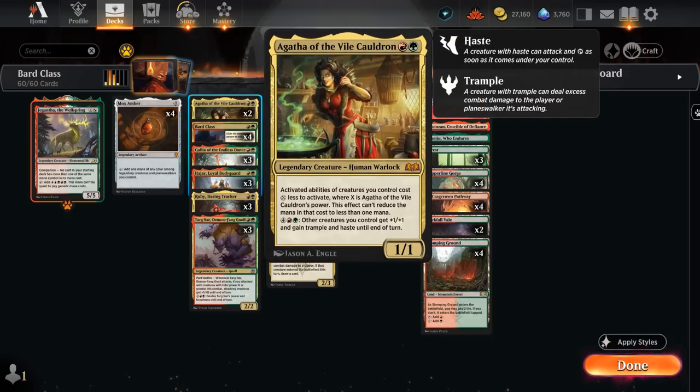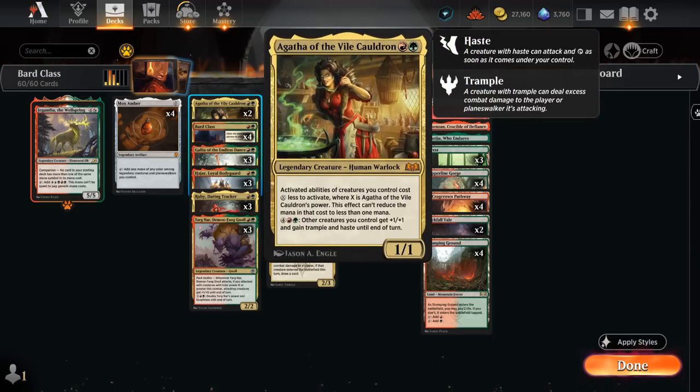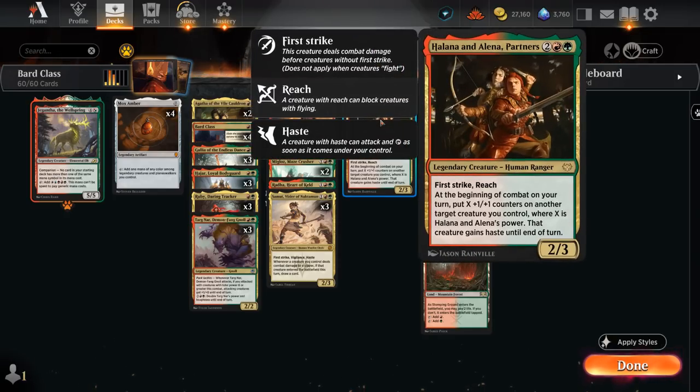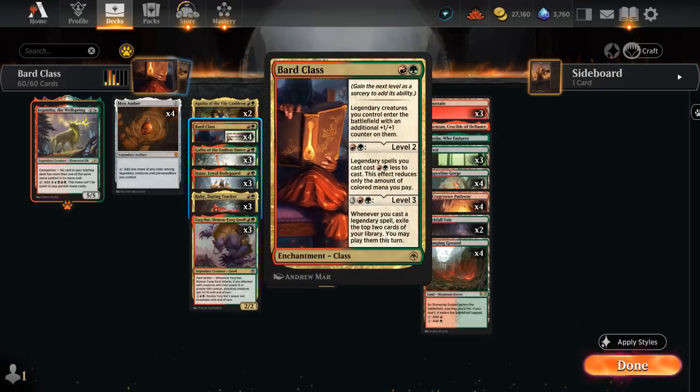We also have two copies of Agatha, which says activated abilities of creatures we control cost X less to activate, where X is Agatha's power. For 6 mana, other creatures we control get +1 and gain trample and haste until end of turn. It's never actually going to cost 6 mana since Agatha by default has 1 power, discounting it down to 5. But with a Bard Class, Agatha will enter with a +1 counter, so that's already a 2 mana discount, and there's even more ways to increase Agatha's power — multiple Bard Classes, Domri giving the team 1 extra power, and partners which can put potentially 3 counters on Agatha, discounting it down to just a red and a green to give the team +1 trample and haste.